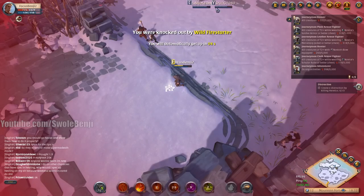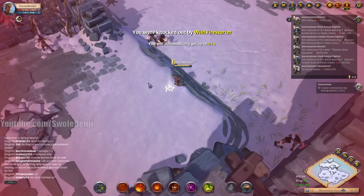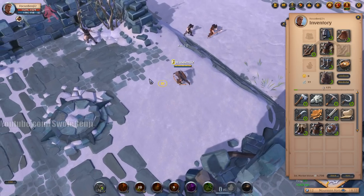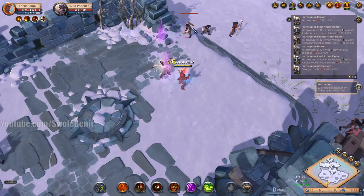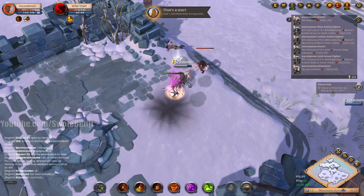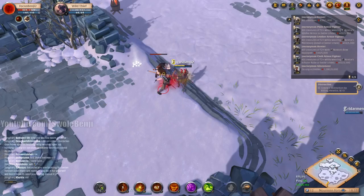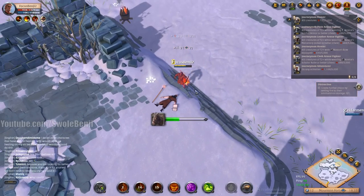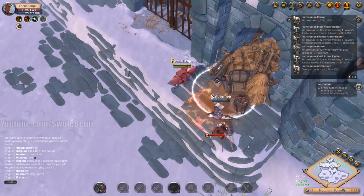Maybe they buffed the mobs — I'm not sure. We made some silver. We'll just fight these the old-fashioned way. I feel like I'm doing less damage than before — fire staff might be the new meta for speedrunning this because the new pyroblast could be pretty cool. Also, I'm in leather — I should be in cloth armor to deal more damage, but I don't think it really matters this early in the game.